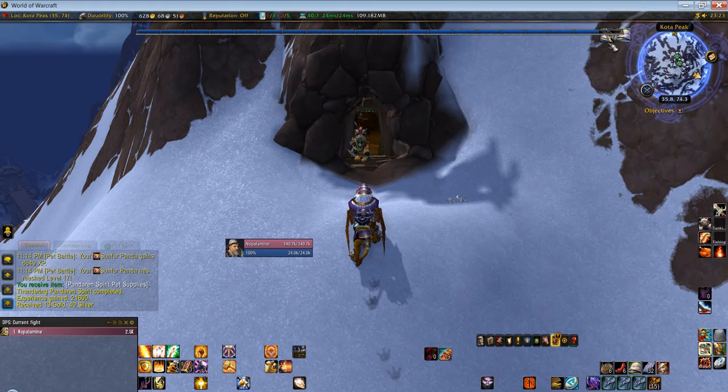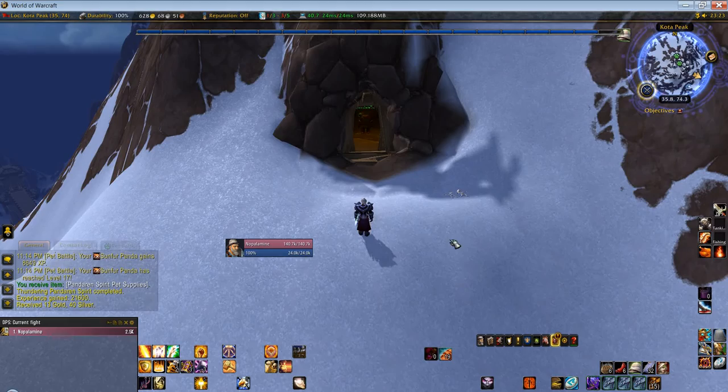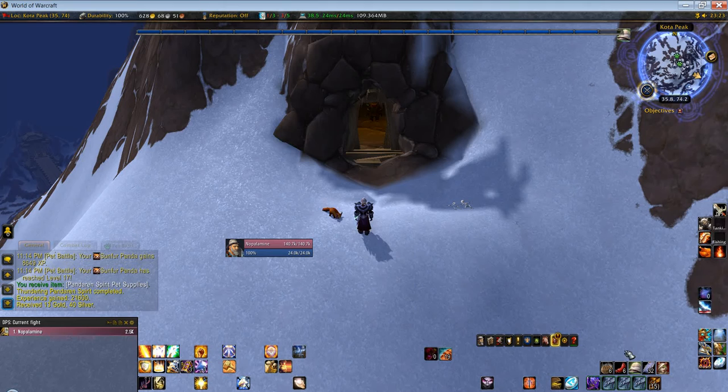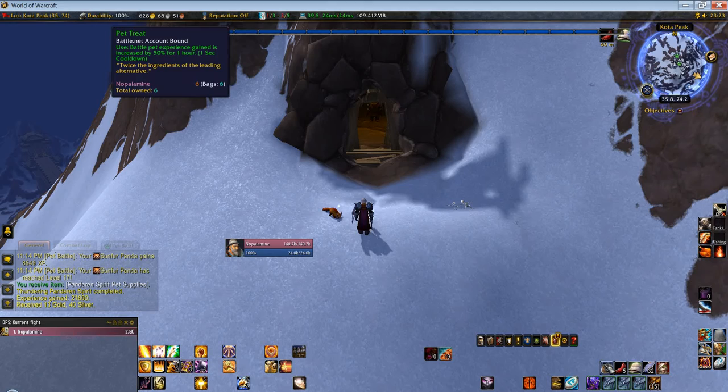My buffs ran out while I was messing about, so if we dismount - we're not going to see our pet. We'll summon the pet and then we can apply the buffs to him. So there's the lesser pet treat and the pet treat, and in we go.